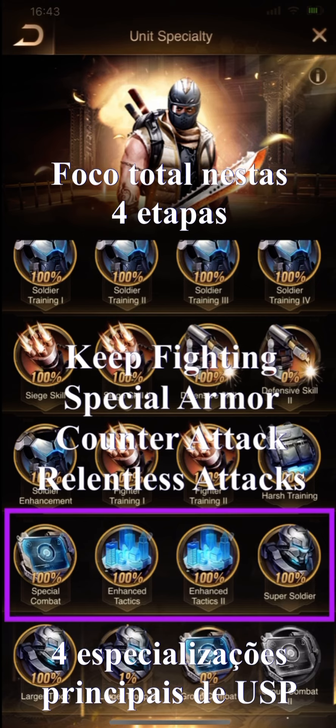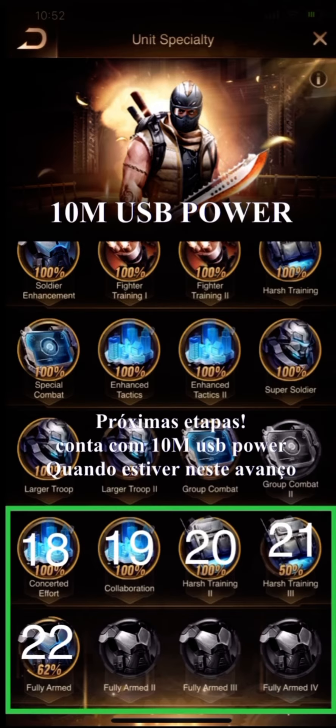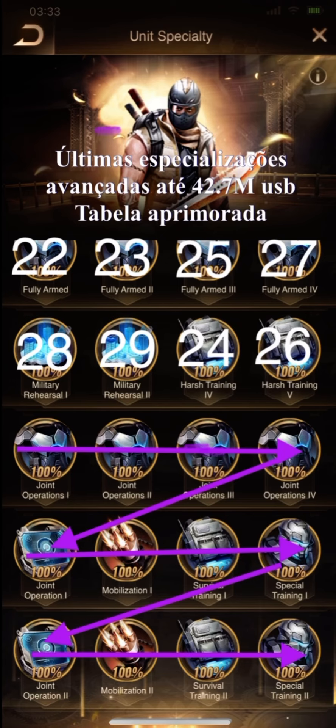Keep fighting: Special Armor, Counter Attack, Enhanced Tactics 2. Here the second chart. When you complete these steps, you're going to reach about 10 million USB power. And finally, the last steps until the maximum USB power is about 42.7 million USB power.